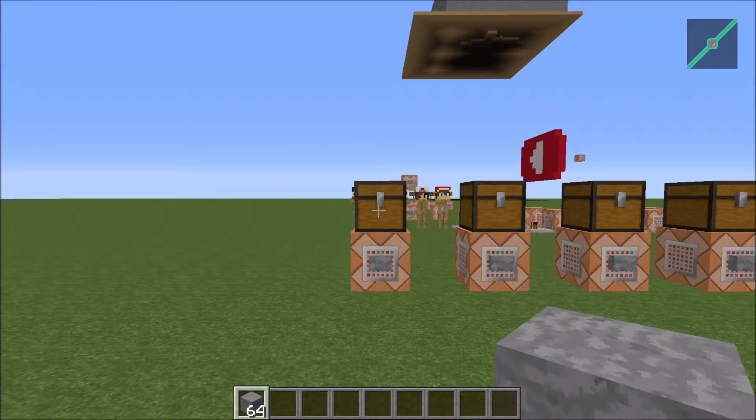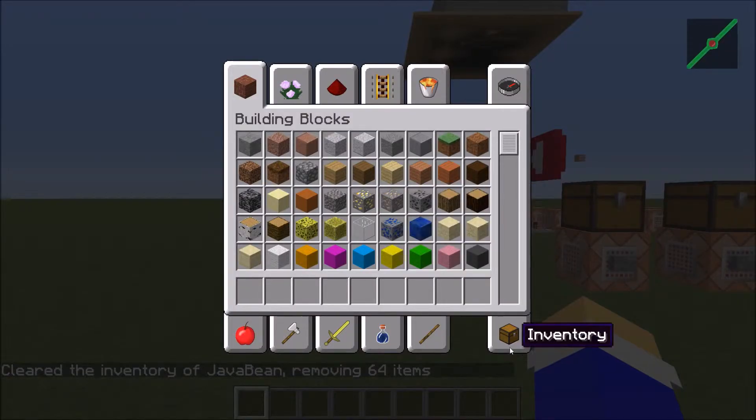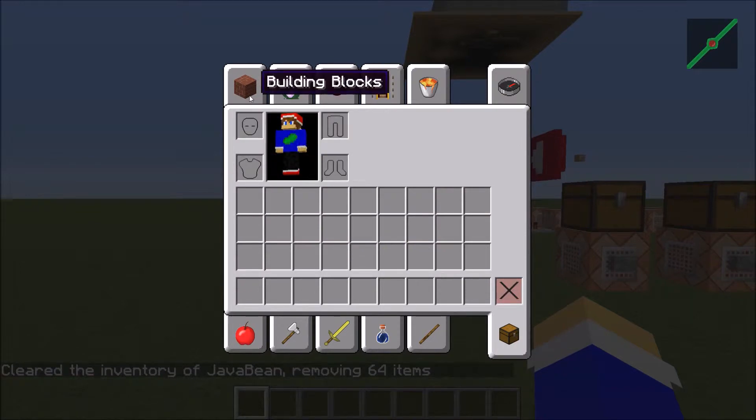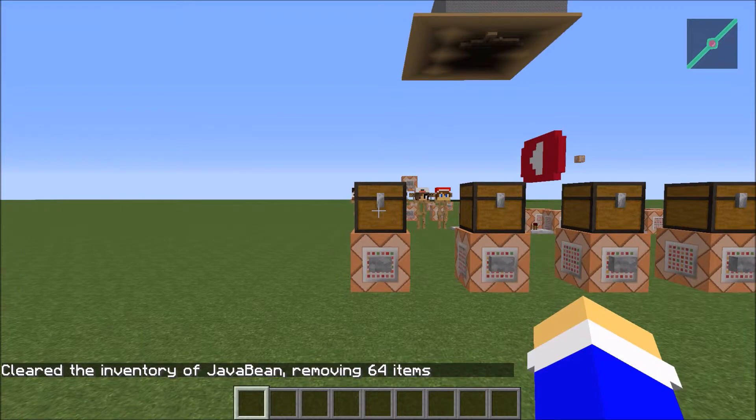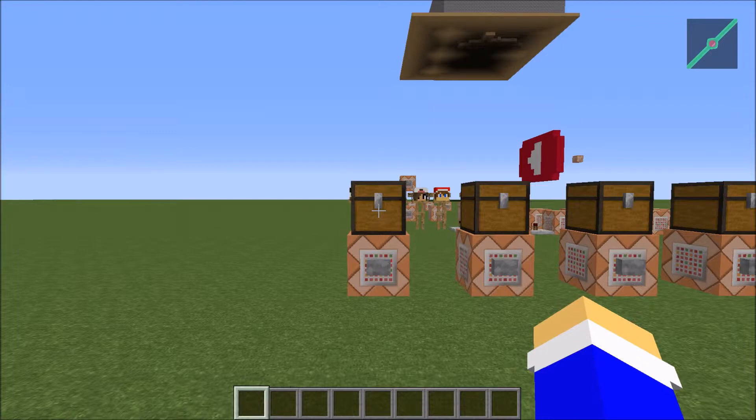So here I'm going to start with just a basic slash clear command. As you can see, it removed everything from my inventory that I had. It will also remove armor. So the slash clear command, when you perform it from the chat, will remove whatever items you have in your inventory.